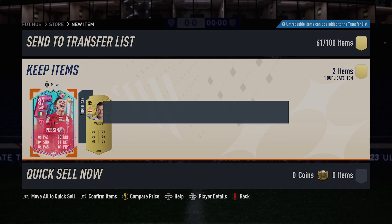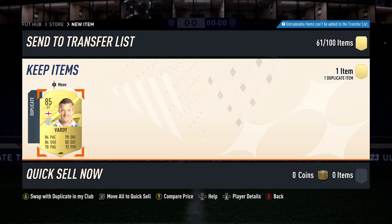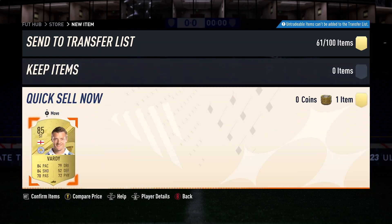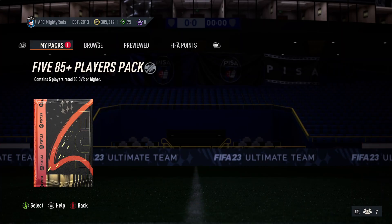Of course we had to get ourselves a dupe AC5. Am I going to have to discard him? I'm going to have to, aren't I? At least with the next pack I can kind of just finish the video and sort it out. I'm going to have to discard it. I think I've only got two quick sell recoveries left, and I still need to recover the informed Chilwell I think from yesterday. Hopefully we don't get a bunch of dupes here, but it won't be the end of the world because they can at least go into an SBC.